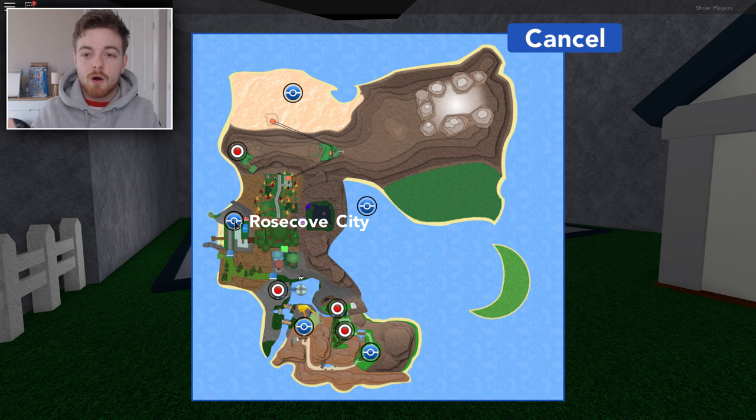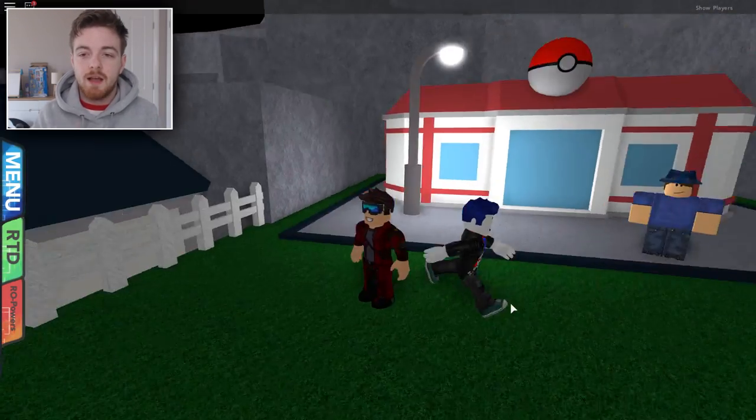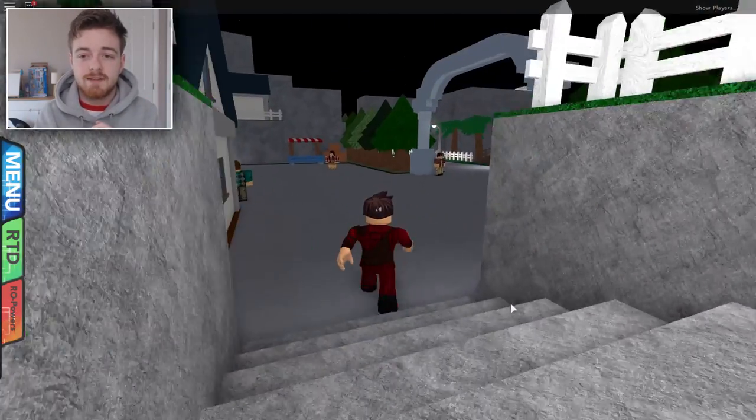So here we are in Rose Cove City, and this is where you need to be to start off to travel to the glitch. So make sure that you fly there, and once outside of the Pokemon Center, we're going to head down these stairways right here.